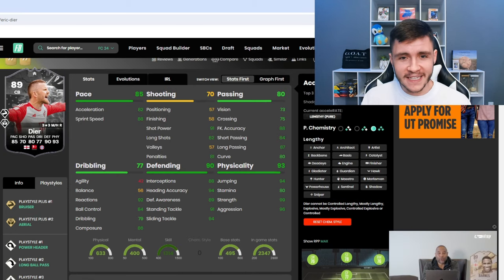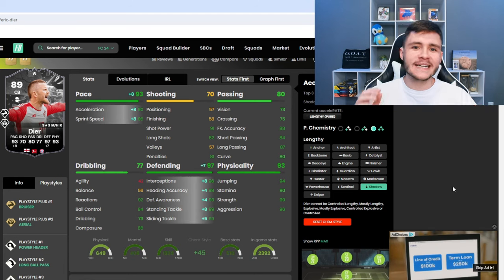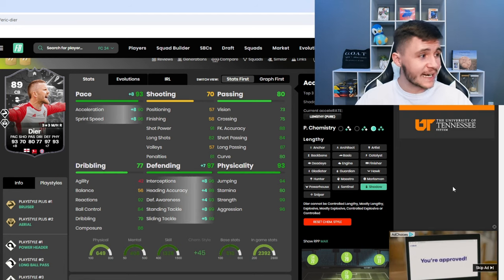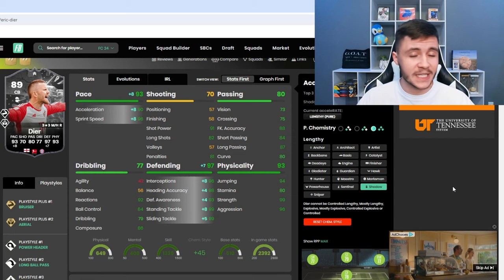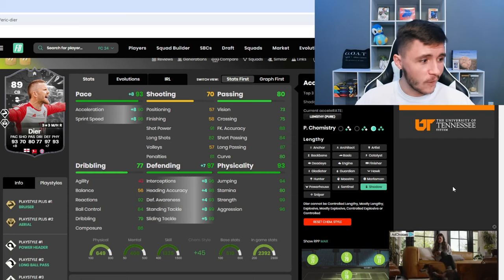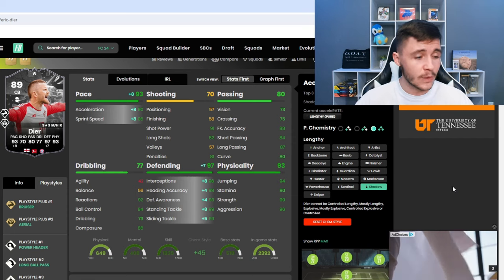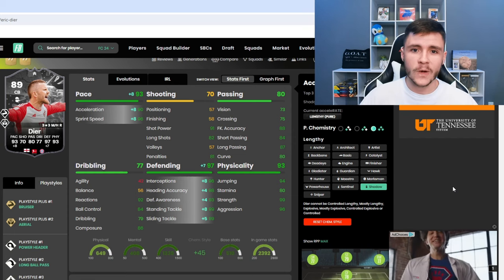He can only have the lengthy acceleration type. When it comes to chemistry styles, I think the shadow is the best option. The shadow is going to give him a very nice pace boost — he'll have 93 pace with 90 acceleration and 96 sprint speed. It also gives him 97 defending overall, with 96 interceptions, 93 defensive awareness, and 99 for both stand tackle and slide tackle.